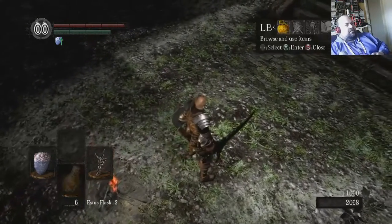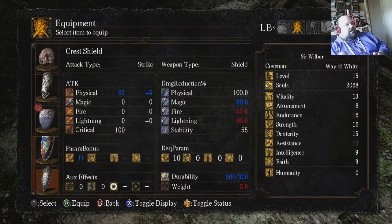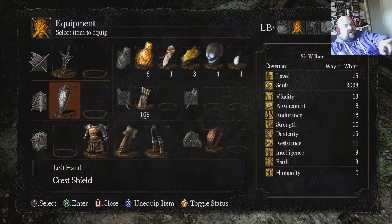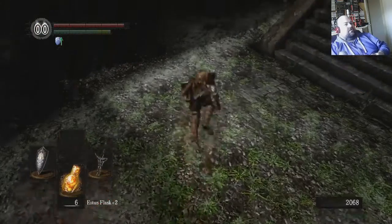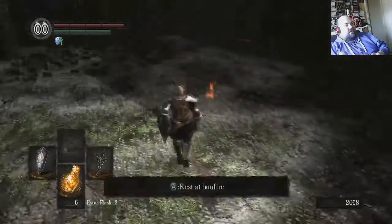And we've got the Crest Shield! Now the Crest Shield has some more stats but look at the magic defence — we're going to need that, so it's going on. Still got a good roll and everything else is fine.